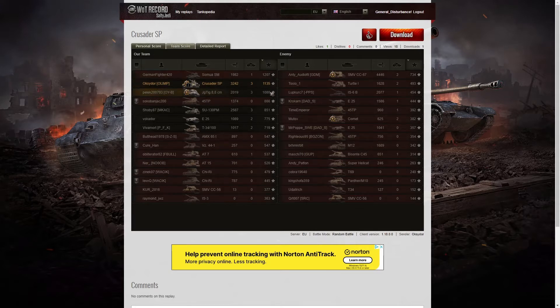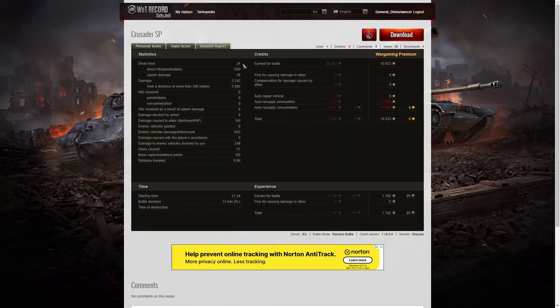He fired 24 shots, still had eight rounds left, with 16 direct hits, no penetrations, and 28 splash. He did 3,242 hit points of damage, but 2,980 of that was at long range. The short range shot was the one into the 45 TP where he drove up over the ridge line and fired a premium HE round into the rear. That was good because it didn't stun the E25, enabling him to keep pumping rounds into the 45 TP and finally get the kill. He damaged 10 of the enemy, killed 3 — that's where he got the Confederate from. 248 hit points of stun assist off 21 stuns — not much stun assist because his teammates weren't shooting at the targets he was firing at, quite unlike the previous battle.